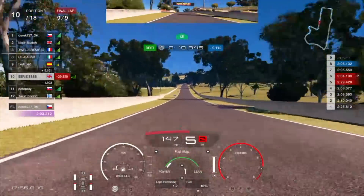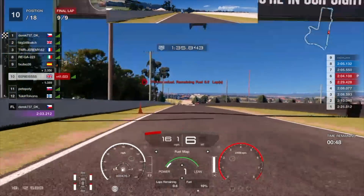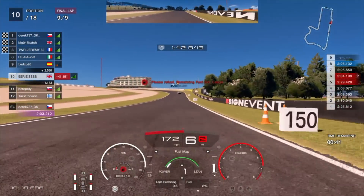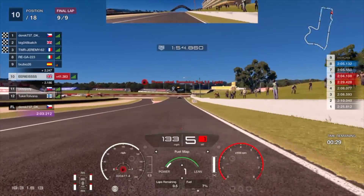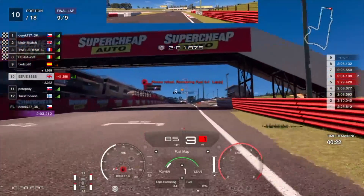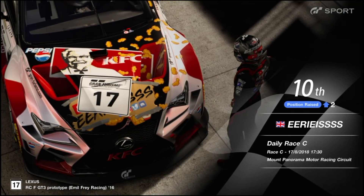Coming down Commonwealth Straight into the Chase on the final part of the lap. The guy in 9th place has had some sort of error and we've managed to catch him up, but not close enough to make any kind of move. I've settled for 10th place, which I'm happy with. We're going to come into Murray's Corner, the final corner for the final time, and bring home our well deserved — in my opinion — 10th place. Our 10th place is confirmed, going two places up from where we started. So happy with that comeback.